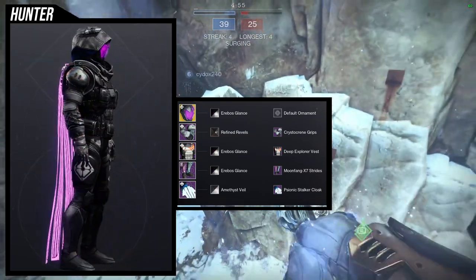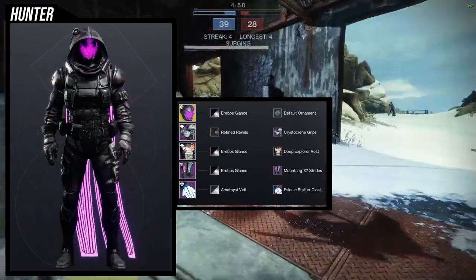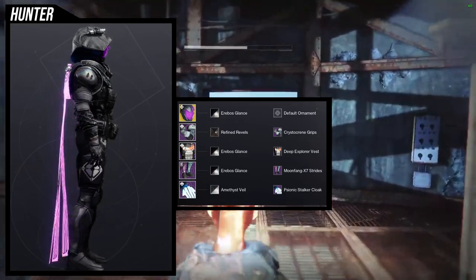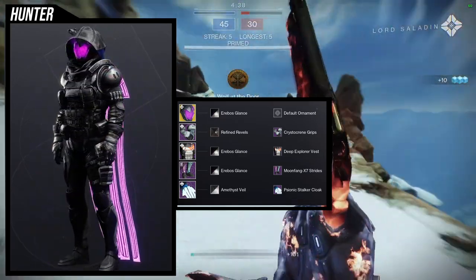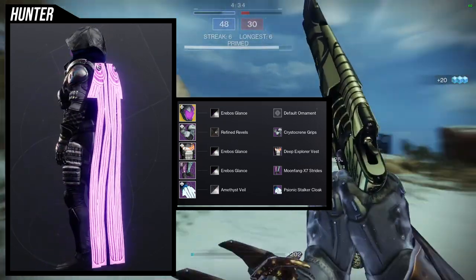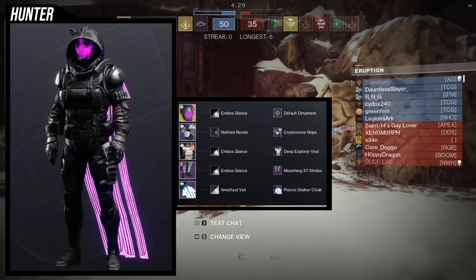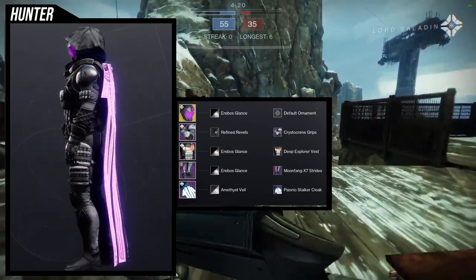Arable's Glance works for the Deep Explorer Vest and Moonfang X7 Strides because those two pair really well and turn everything black, which is exactly what I wanted. For the cloak, I'm using the Psionic Stalker Cloak because I wanted some purple to highlight the helmet. I know people will say an all-black hunter look is unoriginal, but this is just my style. In my headcanon, the purple represents when he's about to kill someone — kind of like his calling card.